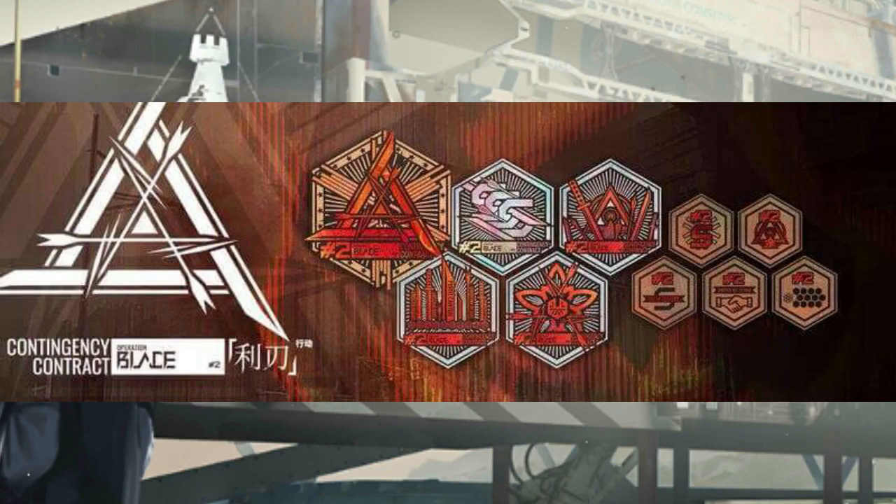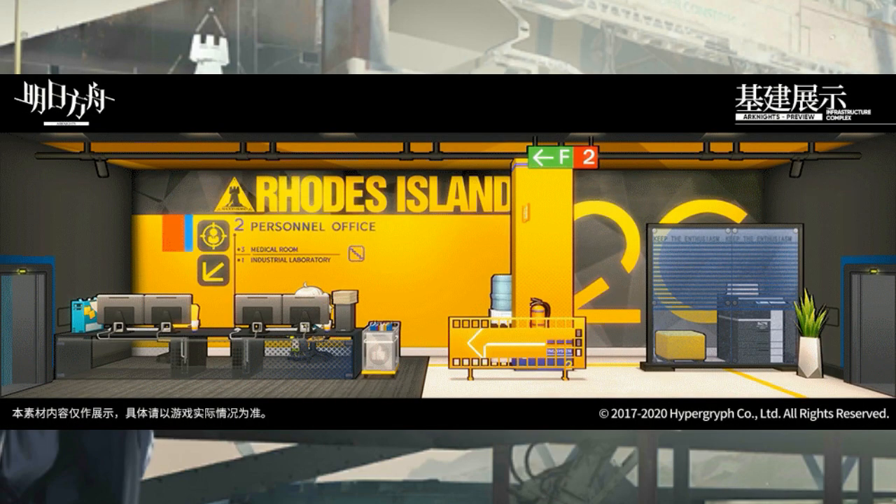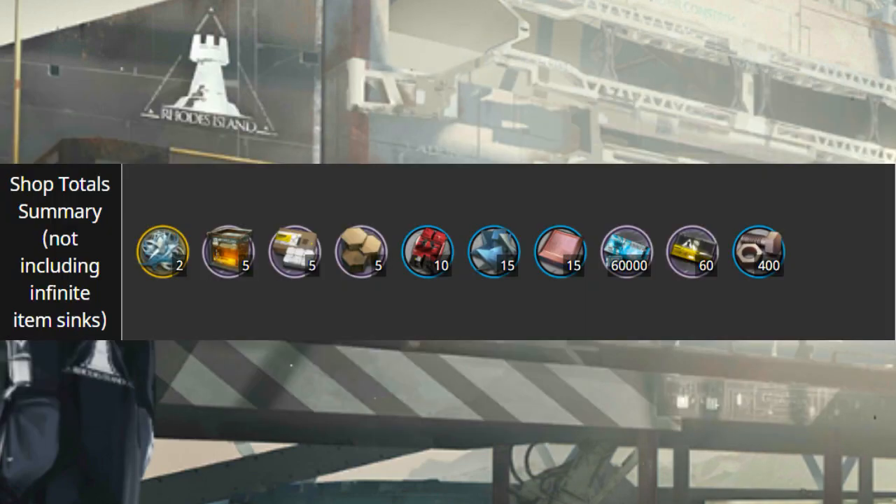We are also getting the CC Blade medals. However, you will have to meet certain requirements to obtain the medal, such as getting Risk 16 in the permanent stage. Other than that, there is also a new furniture theme, which is like a personal office. It will be added to the shop as well, and once you gain your CC coins from doing the risk, you can purchase this limited item in the CC shop.